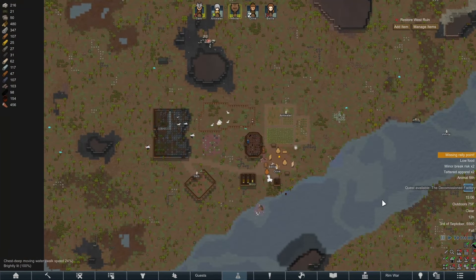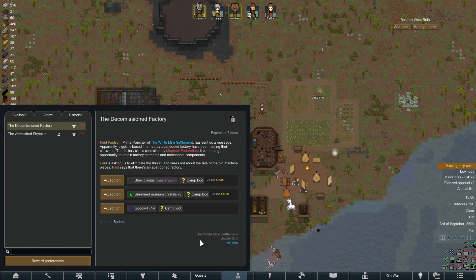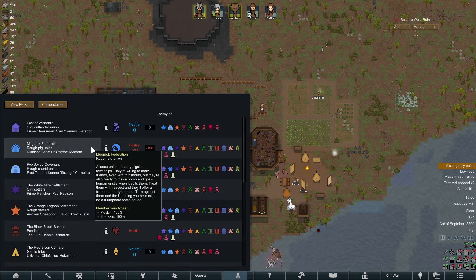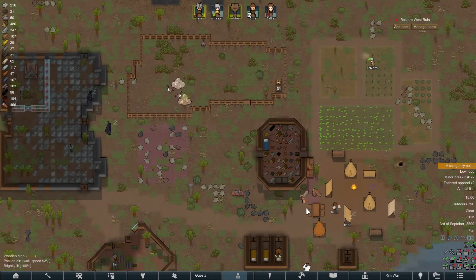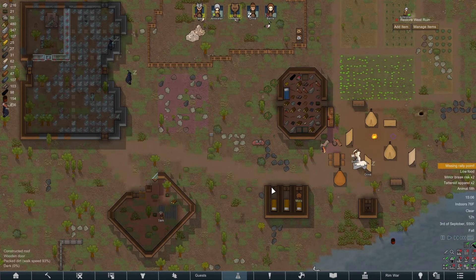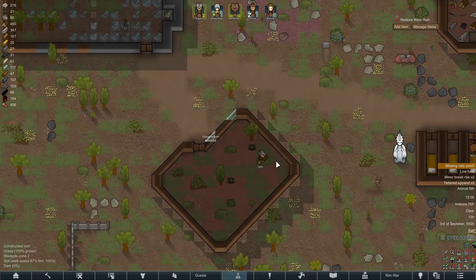Now there's an interesting quest — the decommissioned factory, controlled by the Mug Mock Federation. I have a feeling that is well above what we can handle. The rough pig union — they have guns. I'm not gonna go anywhere, I don't care how good the rewards are. We're not taking that quest. I value my colonists' lives.